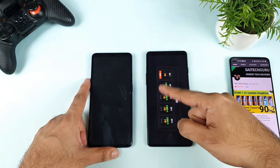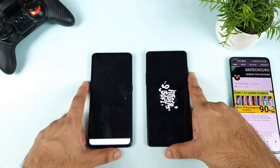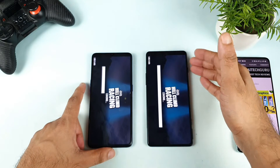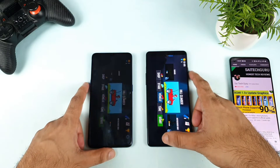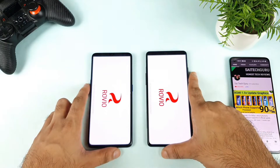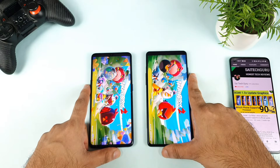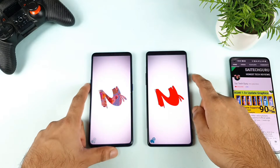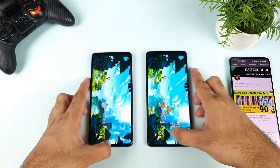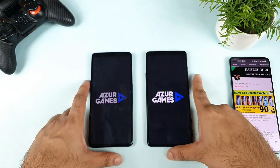This game also opened first in the Poco F3 GT. Next is Asphalt Racing. Most of the smaller games are opening faster in the Poco F3 GT which has got the Dimensity 1200 chipset. And Angry Birds — most of the games are opening fast in the Poco F3 GT. In case you want me to do any other side-by-side comparisons, let me know in the comment section. I have plans to do a Battlegrounds Mobile comparison as well between both phones.